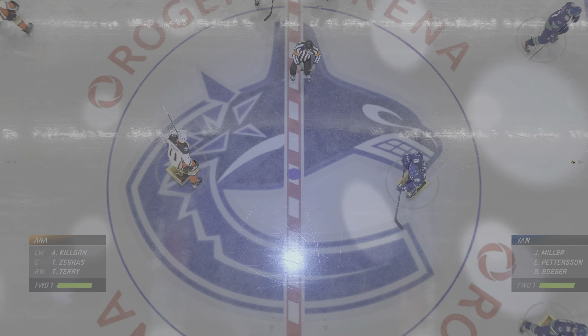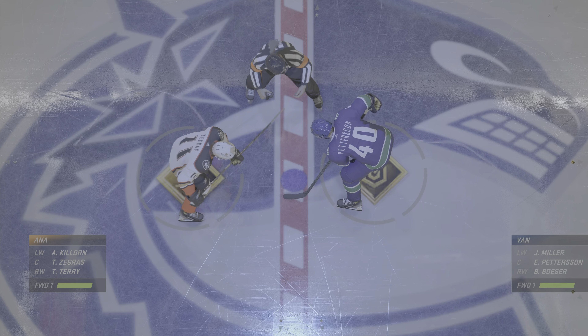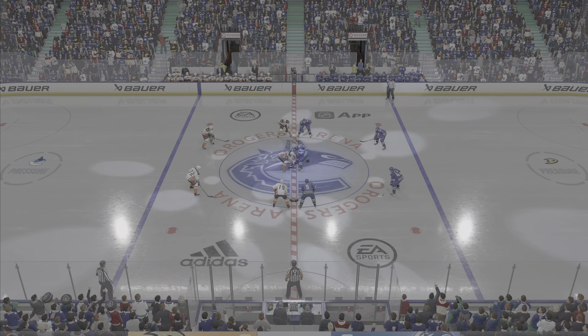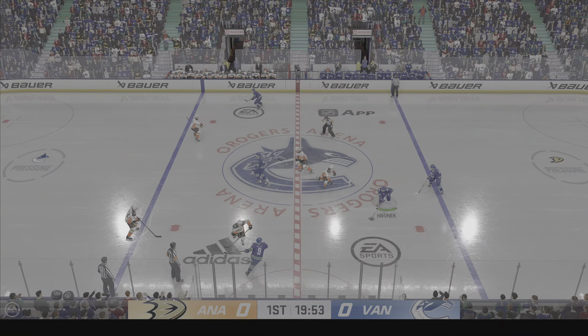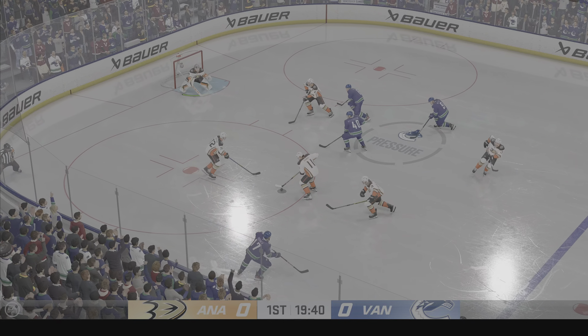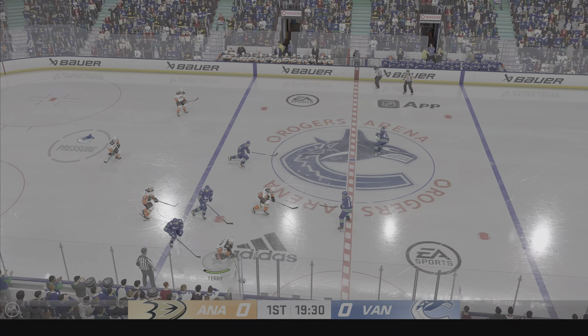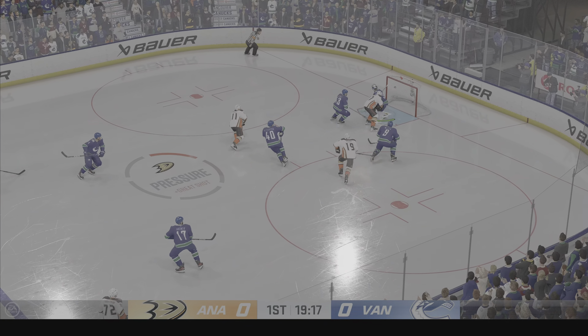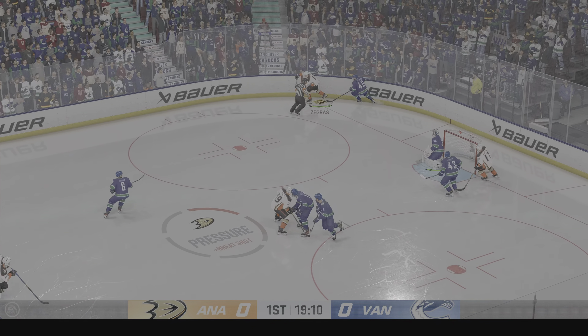The officials are at center and we are about to get this one underway. The Canucks will start with the puck as they win the opening faceoff. Vancouver's got the puck against the half wall. Moussa quickly over to Terry. Anaheim's got it across the line. Shot! What a stop with the paddle!